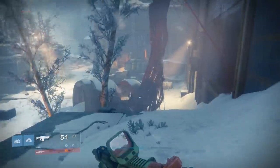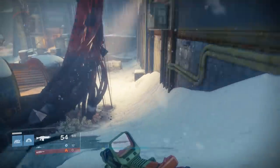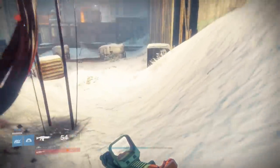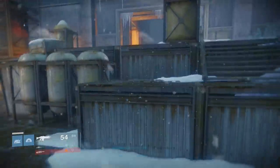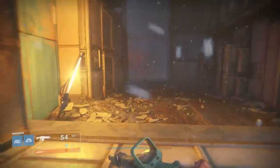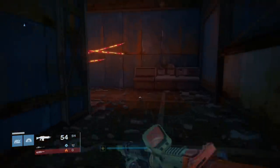From the Plaguelands, you start out in a place called Lord's Watch. You're gonna follow exactly where I am going — just go straight forward, and instead of taking the normal road to go further into the Plaguelands, you're gonna find this little room right here. This is your way to the Cosmodrome.